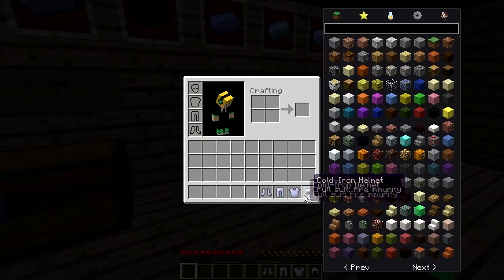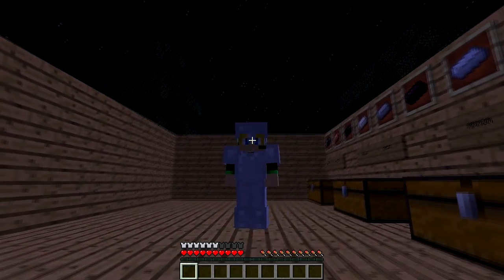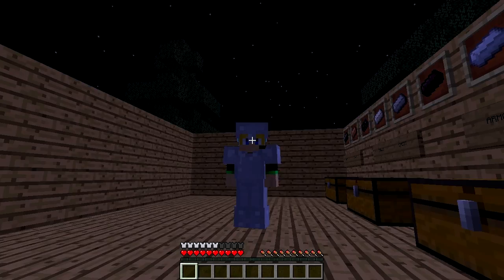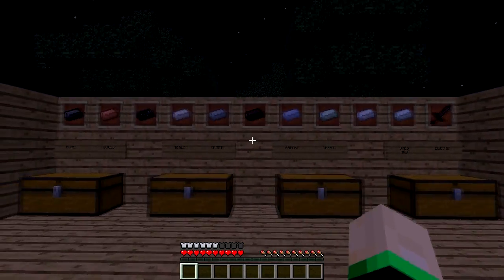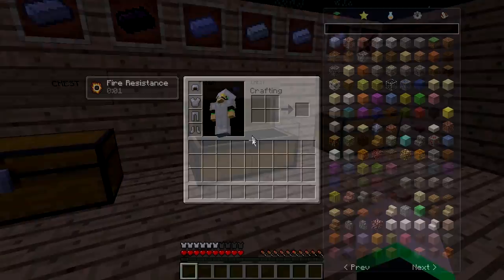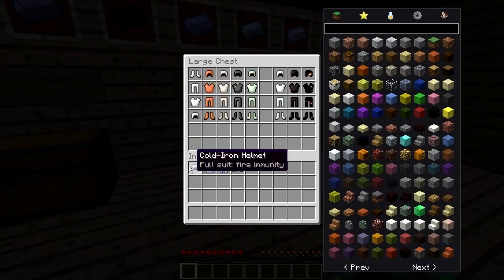Next we have the Cold Iron Helmet. This one's a little different from Iron Armor — it has a lighter feel and a lighter texture. As you can see, it gives you six bars of protection, which is really good. I don't know where you can find the Cold Iron Ore, but it must be pretty hard to find because you get six bars of protection. And you also get fire resistance with this armor.